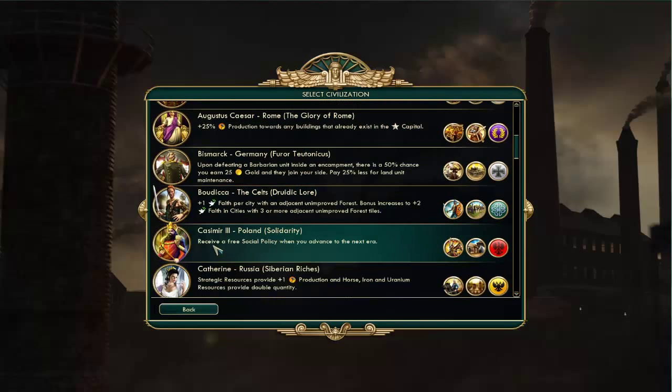Another new civilization is Poland. They get a free social policy each time they go to the next era. I haven't played with Poland yet, so I don't know how good or bad this is. I'm not super thrilled about it at first glance — you go to another era when you complete a social policy branch, so I wasn't sure how we're getting another social policy on top of that.